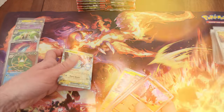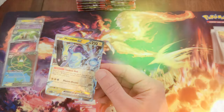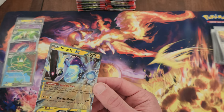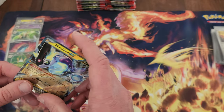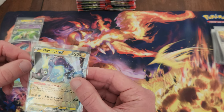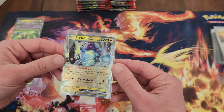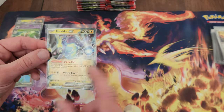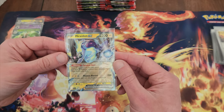Here we go — Miraidon EX! Now this is one of the ones I pulled in my pre-release, and I definitely sent that one off to get graded. Fortunately that one was in a little bit better condition — this one is still near perfect, but you can see some of the foil is a little bit scraped from the pack. This would potentially grade as a 10 — it looks like it's pretty much perfectly centered — but who knows. That is a nice card either way.